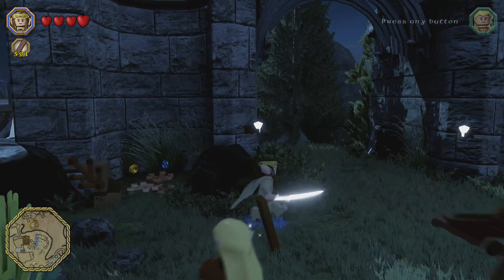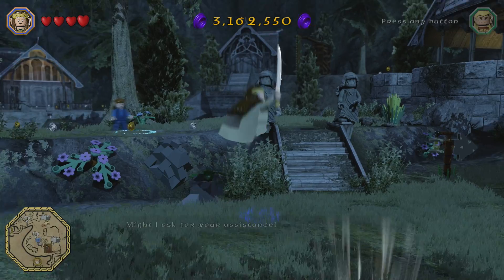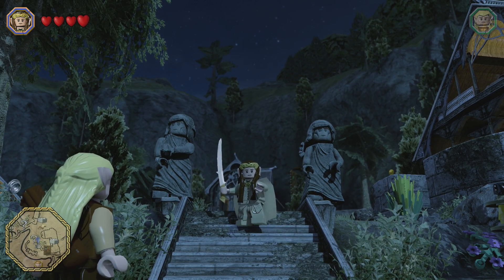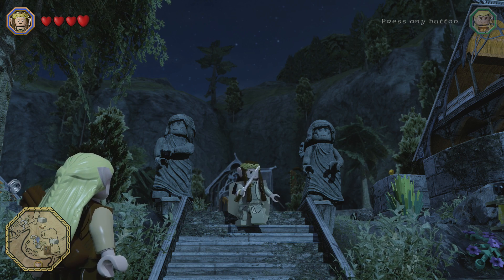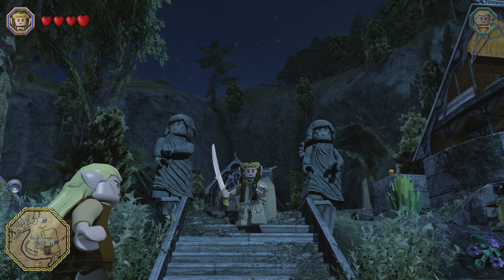So this is Elrond with his elven agility — you can jump around, crisscross, and yeah, there you go. He feels like he should be standing in between statues. There he is in his gown. Obviously you need lots of Elrond, so there he is — hope you guys enjoyed!